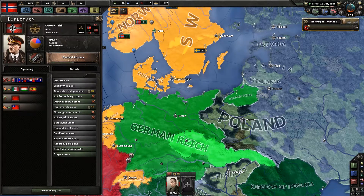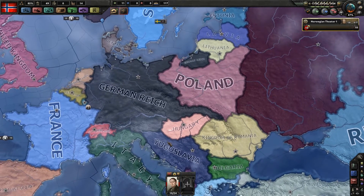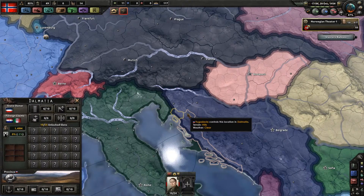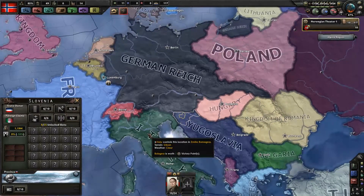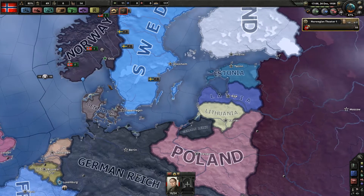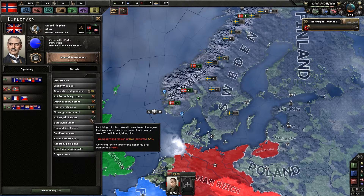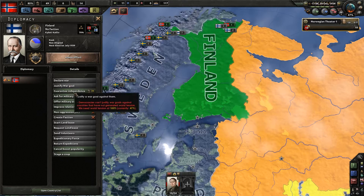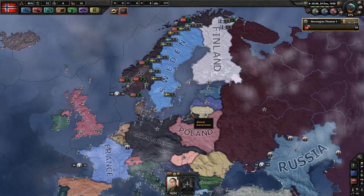Germany is demanding Slovenia — that's part of Yugoslavia, down here in this region. Albania occupation as well — it's going to be interesting. For the moment we are not doing a lot; we are not part of the Allies yet. We could ask to join their faction, but world tension isn't high enough and we are not under attack, so we can't do that either. Sweden still hasn't done anything so we can't justify against Sweden — same goes for Finland. We could guarantee Finland's independence.